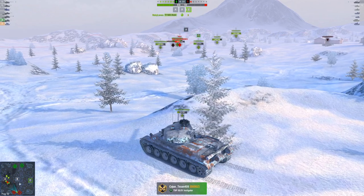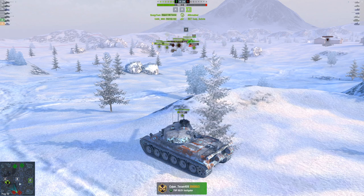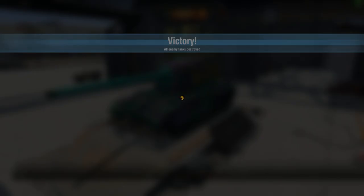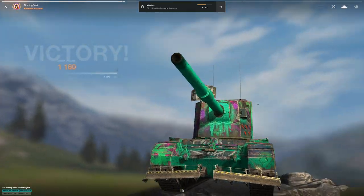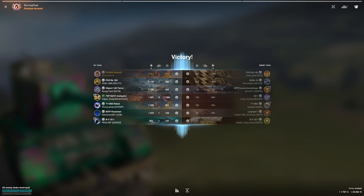Think about it — I YOLOed in a tank destroyer that has 15mm of turret armor, and was able to basically full clip the Leopard 1, not even care about the 183 shooting me, and take another 1,200 off the 60 TP. That's still 3,300 damage dealt, which is quite a bit — that's top on our team — and again, I'm a tank destroyer frontlining.